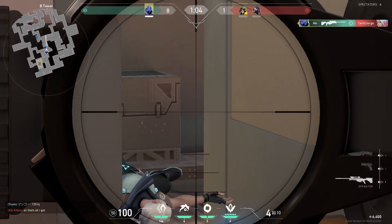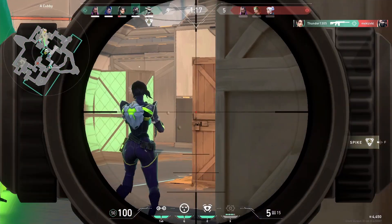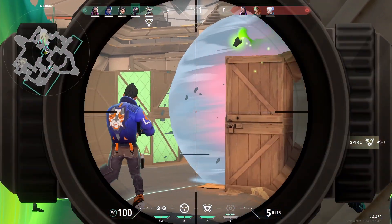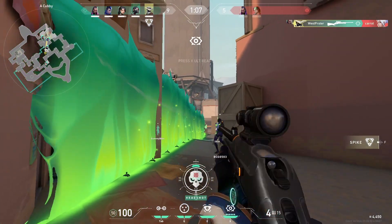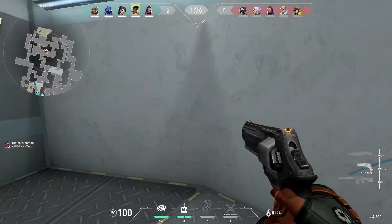You also want to keep some motion-based abilities in mind when practicing. Jett's updrafts and dashes and Raze's satchels allow both of these agents to move very quickly, and with Jett's knives she can fight while doing this. In order to get really good at countering her, you have to practice some dynamic clicking. It doesn't really matter too much which dynamic scenarios you do — it doesn't need to match her motion that much — you just need to get good at flicking to a moving target and you'll be good at flicking to Jett.